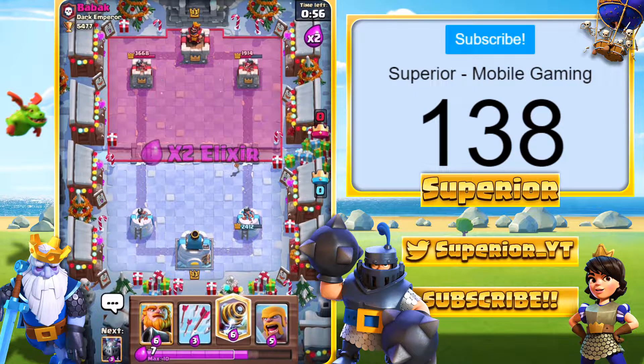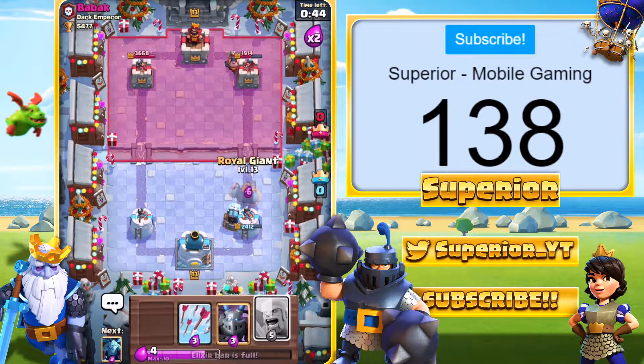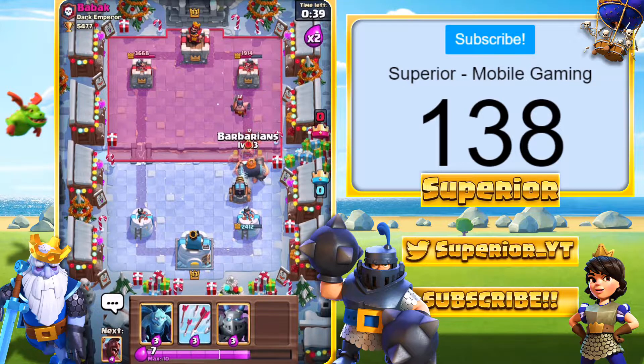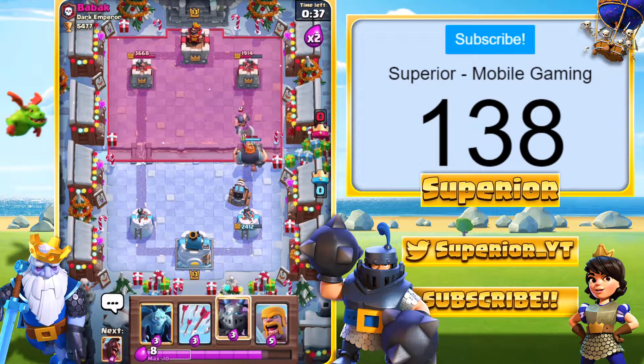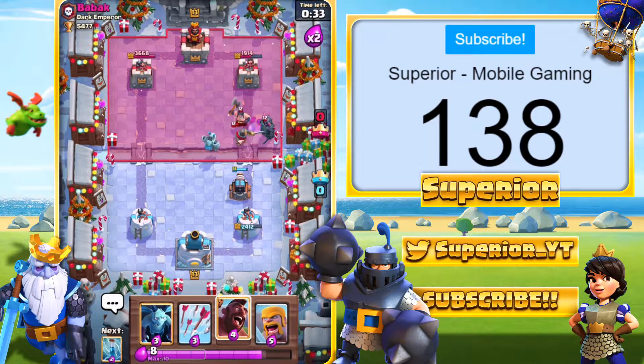Right now we're looking pretty decent. I'm going to go Sparky at the back. I do expect a Rocket still, potentially. Every time I see the Knight I just expect a Rocket — don't ask me why, but that's what I expect. We're going to try and do a really good play right here. Actually, we're going to ignore that, purely because the Sparky is doing damage to everything already.